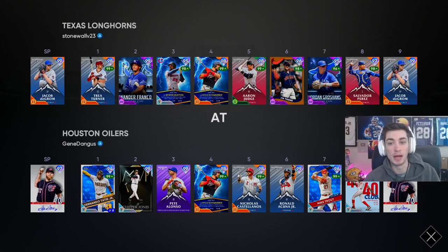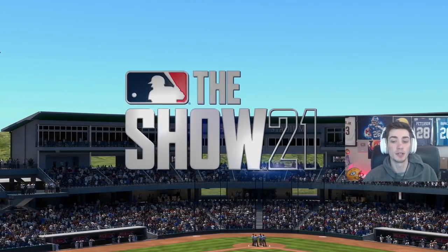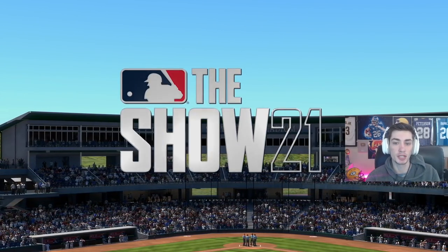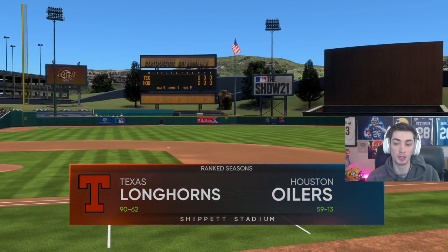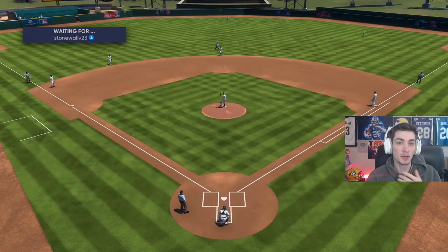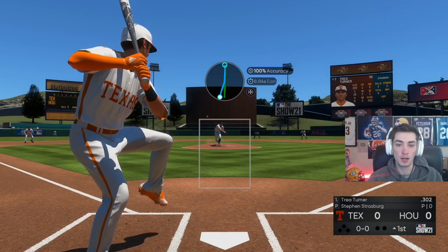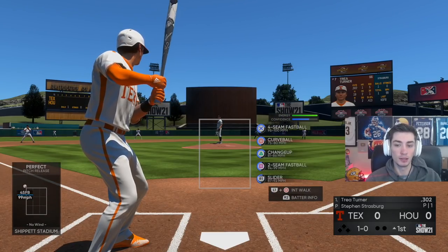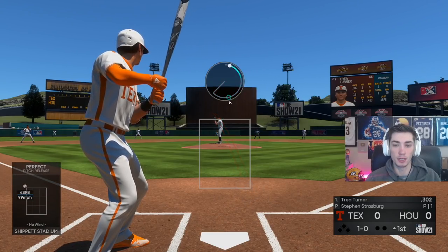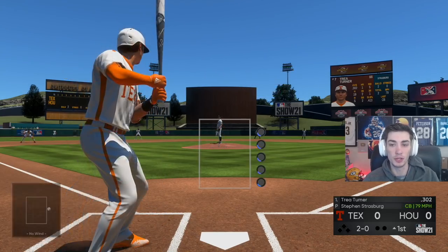The opponent's got deGrom on the mound with a very solid team. Hopefully Strasburg can shut down the lineup — I'm excited to see how good that curveball is. We're gonna test him with the four-seam right away. I like Strasburg's delivery speed; it feels pretty good, just a little bit early there.